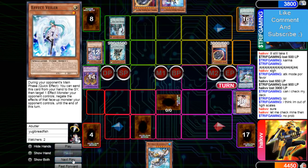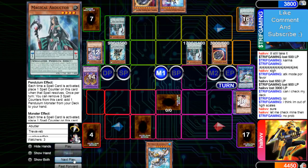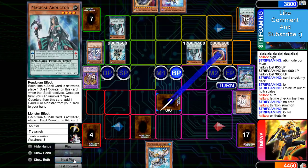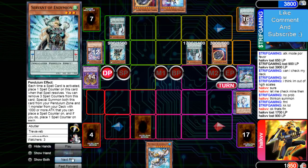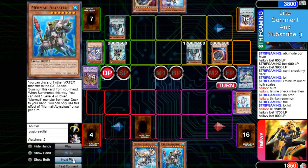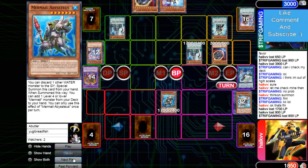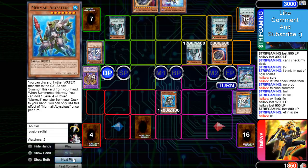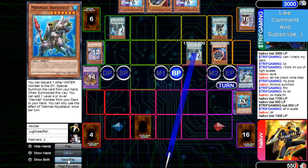Draws Veiler, sets Veiler, pass play. Draws Abductor. Normal Abductor, get the beatdown going. Attacks with Nib, then 1700 Abductor, 900 Servant. Draws Tias — does he have anything to add with it? Well, that's just game. I don't know why he's still in this, hoping his opponent links. Nib attacks over 1300 Abductor for game.